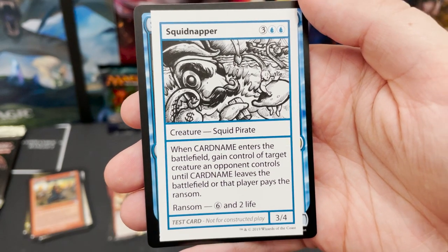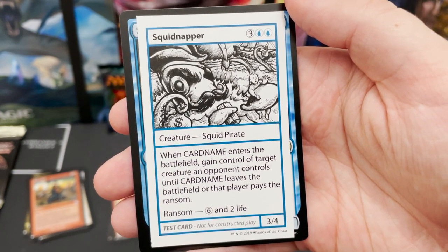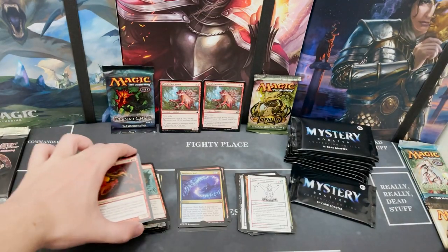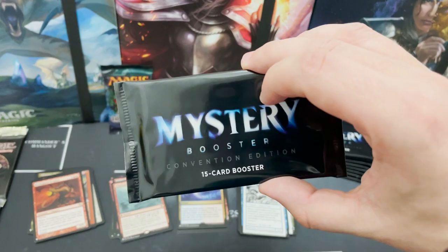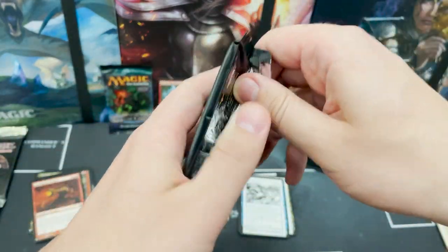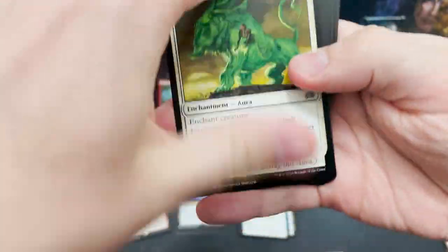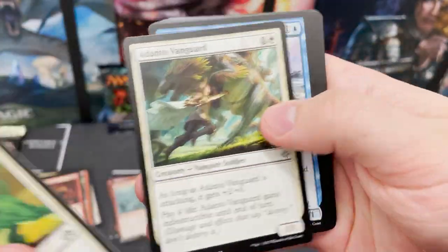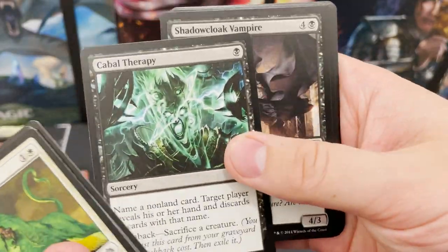Squid Snapper — comes into play and kidnaps all of your opponent's cards. Love a bit of Suspend. And I'm in suspense because this is the last pack of the second third!